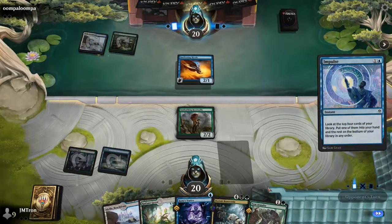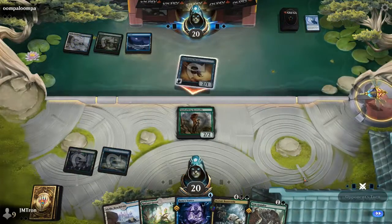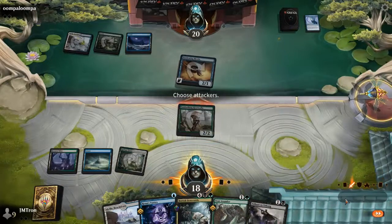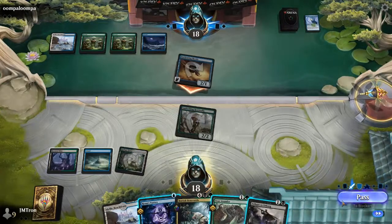Jordan drew the Impulse and is casting it, choosing between a Ley Line Binding and Silver Scrutiny. He's going to take the Scrutiny because he doesn't have much to do, and card draw will find him more things. There's surely more removal in his deck than just one Ley Line Binding. Green-blue doesn't always get the best removal, but in this set they do have Bite Down.